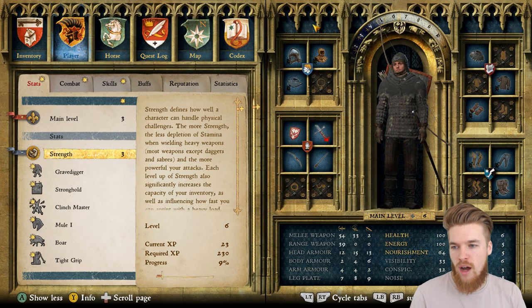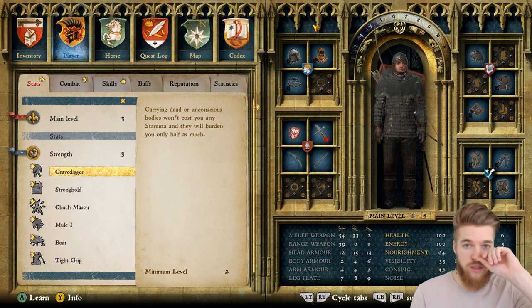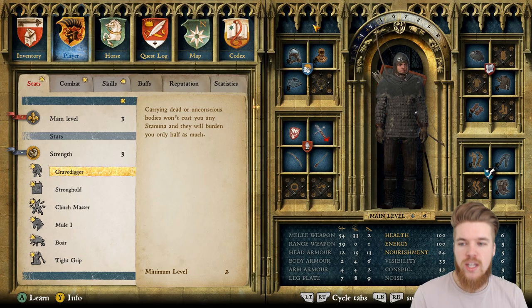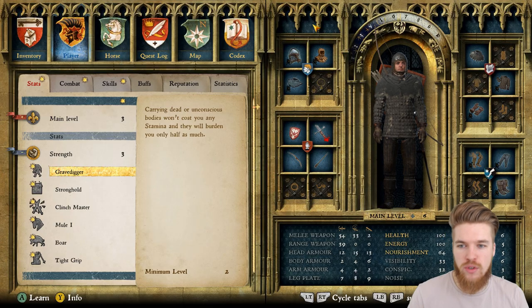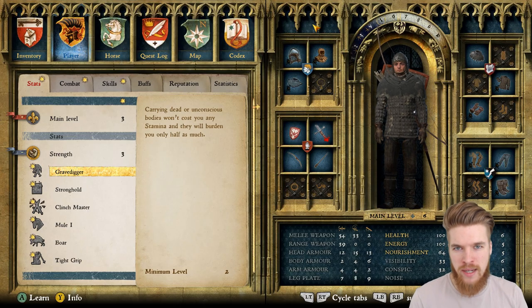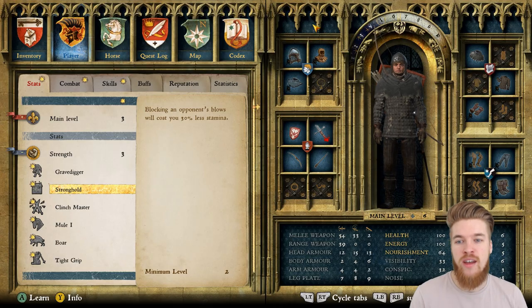Let's start off with strength. I'm going to click 'show more' and as you can see there are some different perks here. My strength is level six and I have three perk points. The gravedigger perk — carrying dead or unconscious bodies won't cost you any stamina and they burden you only half as much — in my opinion really isn't worth spending a perk point on, at least not now. So I'm going to ignore that. Stronghold — blocking an opponent's blows will cost you 30% less stamina — this is so good.